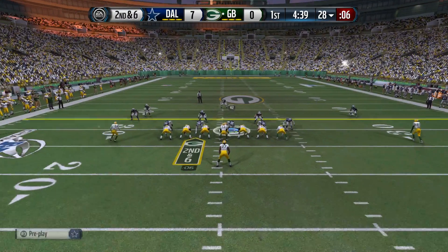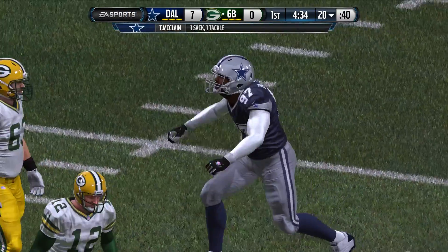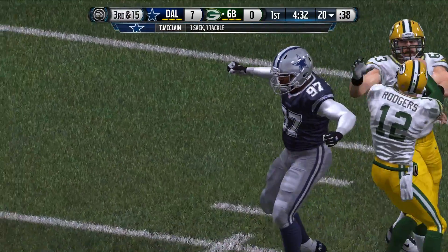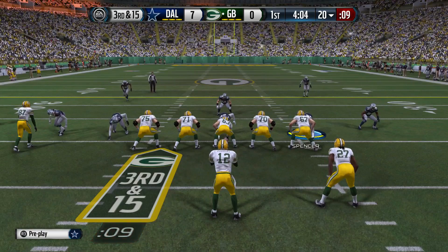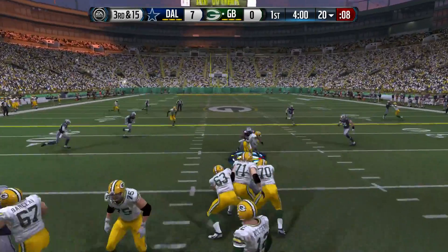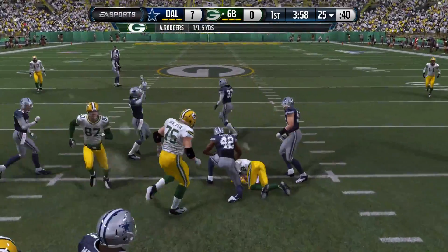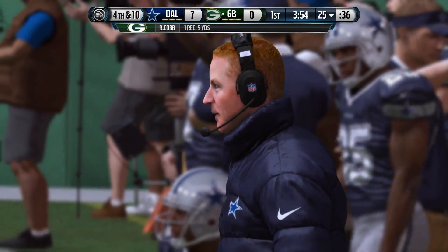Aaron Rodgers gets his first turn under center. He's going to snap this on second and six, and he will be taken down — sacked in the backfield. The Cowboys are getting after it right away, and that will force third and 15. Rodgers out of the shotgun will pump fake, throw short, and they will not get nearly enough yardage. They only get five of that back and will have to punt.